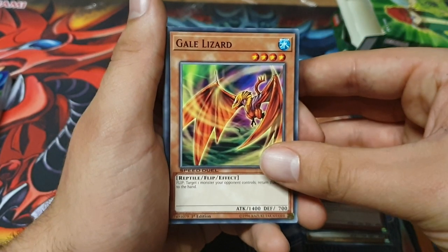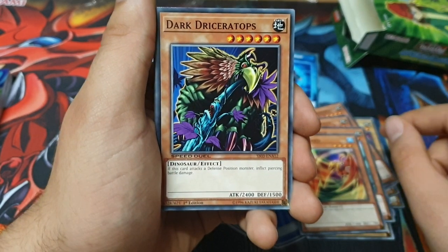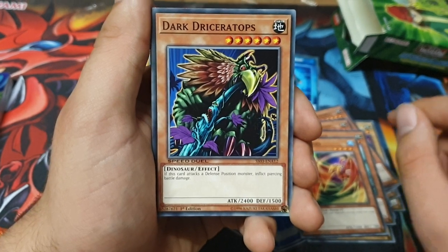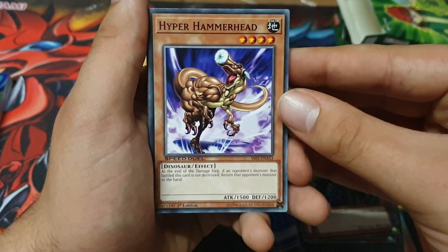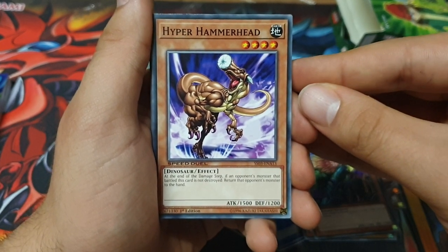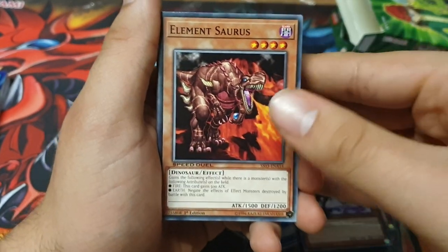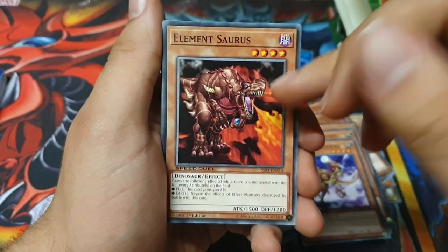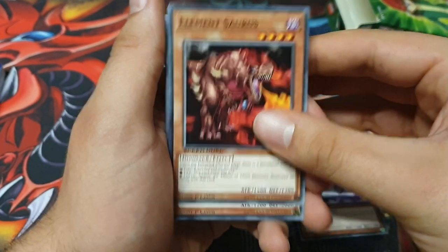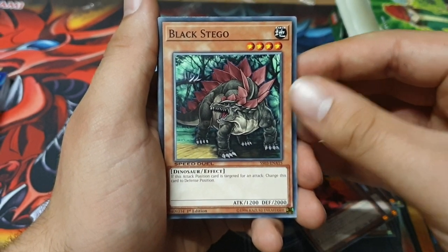Dark Driceratops — piercing damage, but it's a one-tribute. Hyper Hammerhead: when it battles an opponent's monster, return it to the opponent's hand. Element Saurus — this came out with the Element monsters originally in the Lost Millennium pack. Black Stego — changes the attack target to defense position. Gentleman — I know this is a Zexal card. Almost killed the franchise.